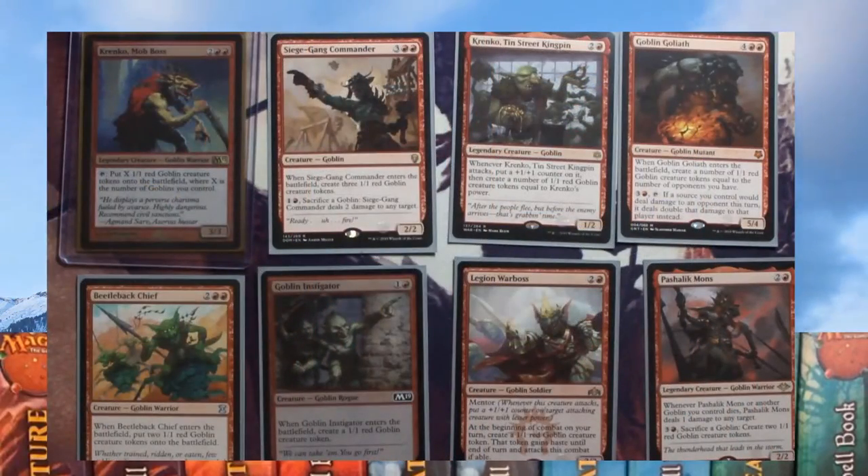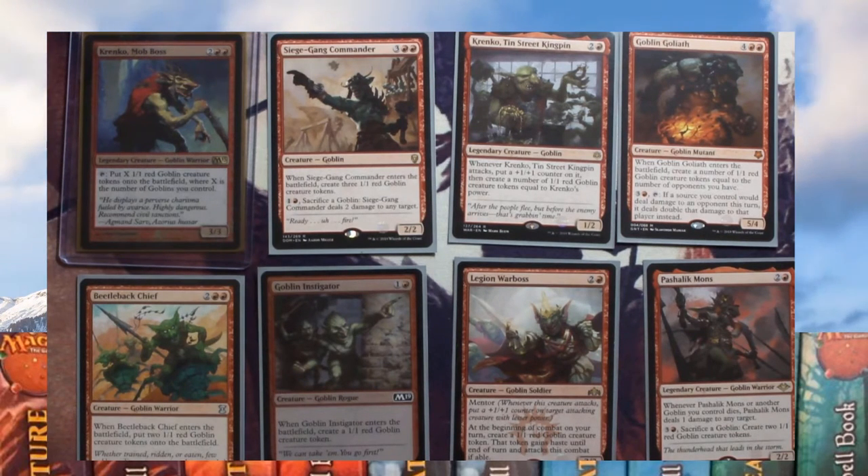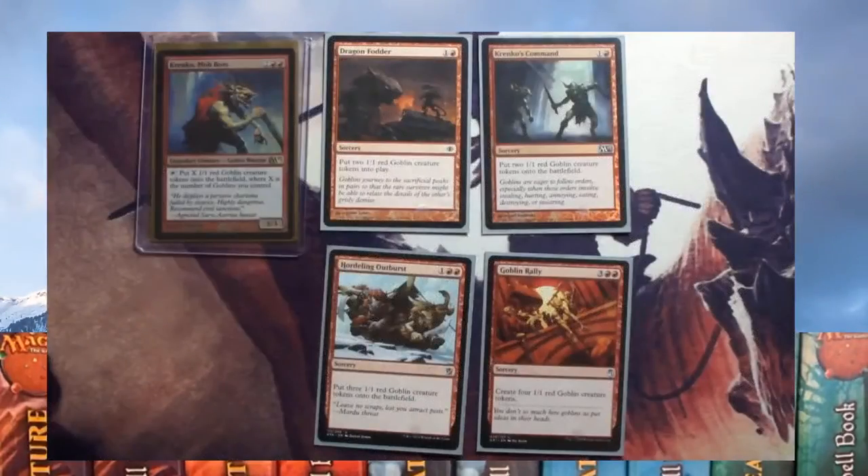These are creatures that give you goblins from enter-the-battlefield effects, sacrifice, or some other thing. You've got Siege Gang Commander — he enters with three goblins. Krenko, Tin Street Kingpin — when he attacks you put a plus one plus one on him and he creates goblins equal to his power. Goblin Goliath — when he enters you get a goblin for each opponent. Beetleback Chief enters with two other goblins. Goblin Instigator enters with one other goblin. Legion War Boss — at the beginning of combat on your turn you create a goblin that gains haste and is attacking. And Pashalik Mons — you can sacrifice a goblin and create two more, and it does damage to any target when a goblin dies.